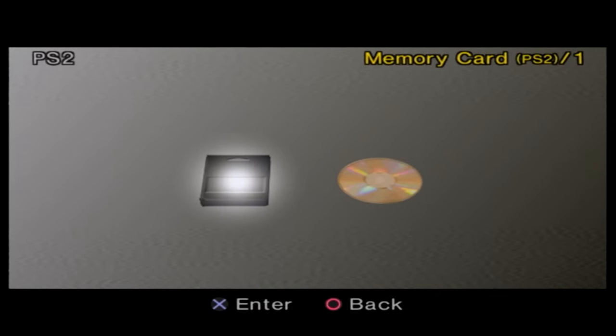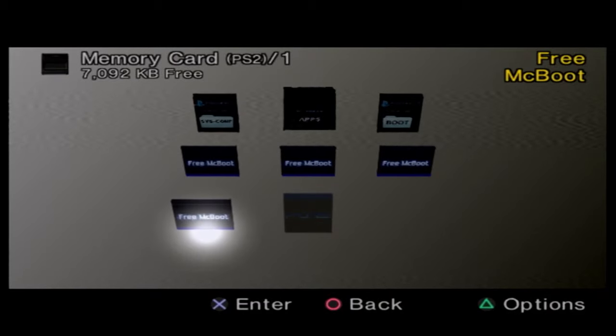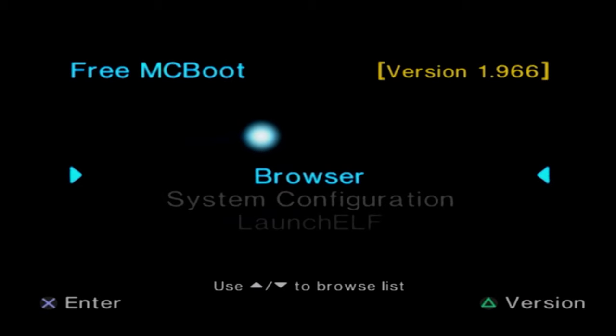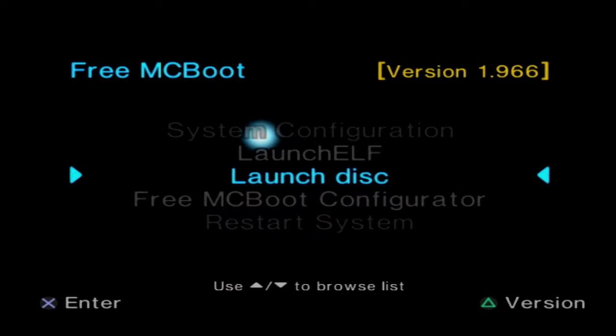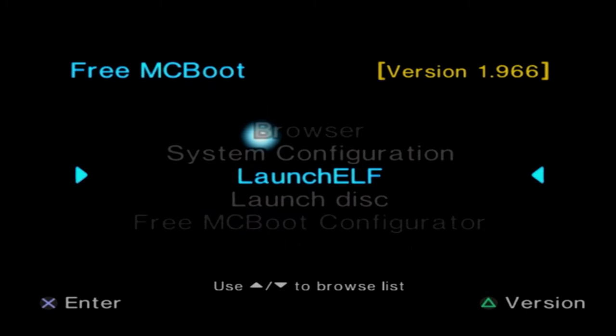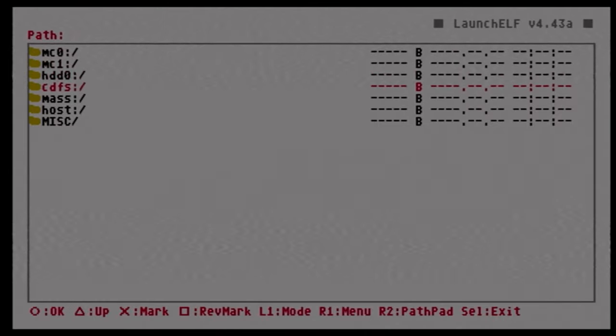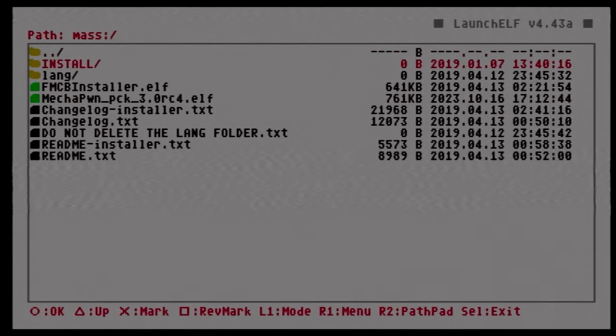To initiate FreeMCBoot, go into your memory card and you're going to see it's created a bunch of other files — don't worry about those. Back out, back out again, and you should be inside FreeMCBoot now. This opens up the gate to where you can load games from a USB drive or a burnt disc and install various programs through uLaunchELF. In our case we're going to be installing MecaCone, so go back into uLaunchELF, open the file browser with circle, come back down to 'mass,' then go to 'MecaCone_Pack_3.0_RC4.elf' and hit circle.